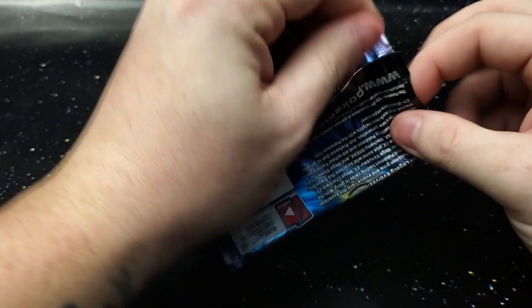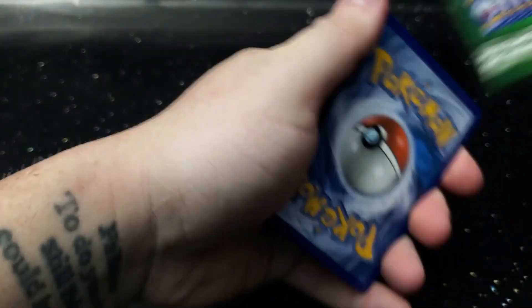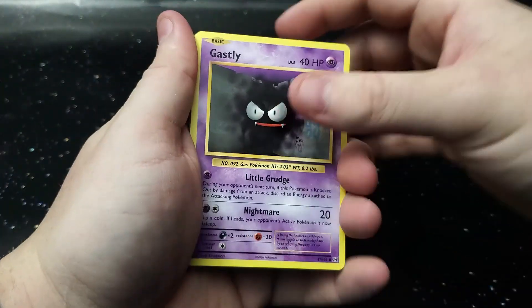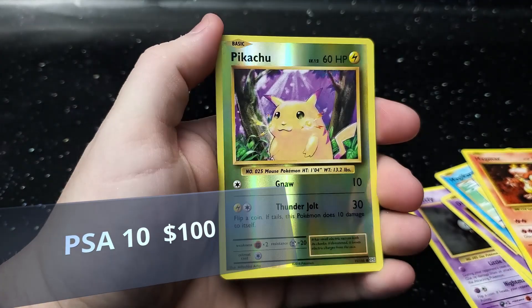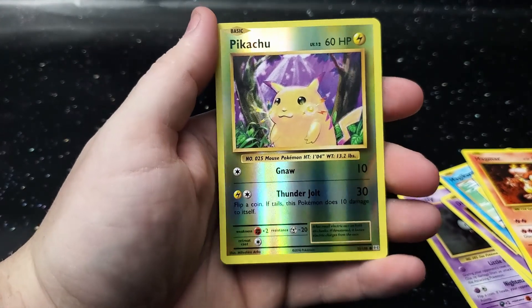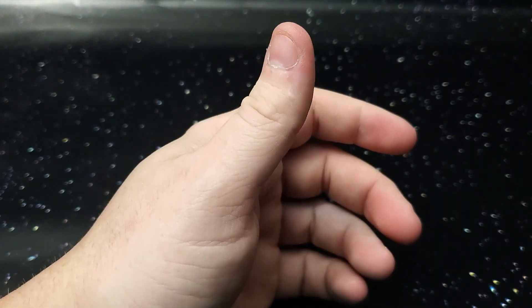So two XY Evolution packs — last two packs of the day. Ghastly, Caterpie, Drowzee, Magikarp, Electivire, Pokedex, Potion, Magmar. The reverse holo is a Pikachu — that is a great reverse holo to get right there; everybody loves a good Pikachu card. And for the rare, a non-holo Dugtrio. Pikachu definitely won that pack.